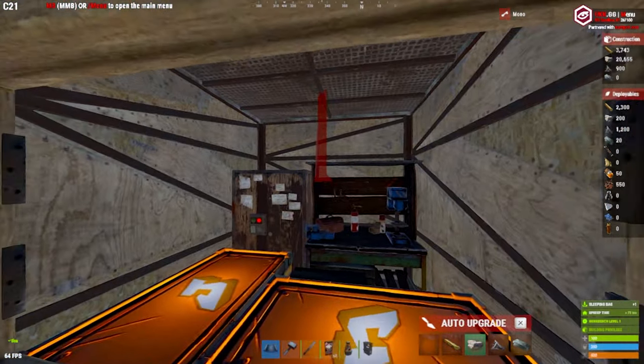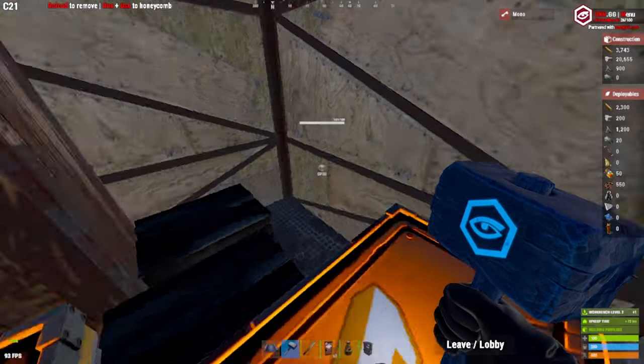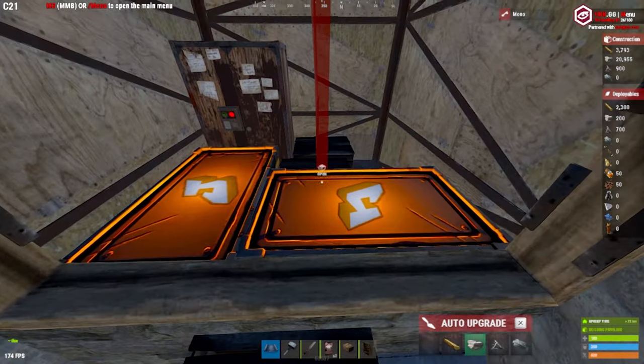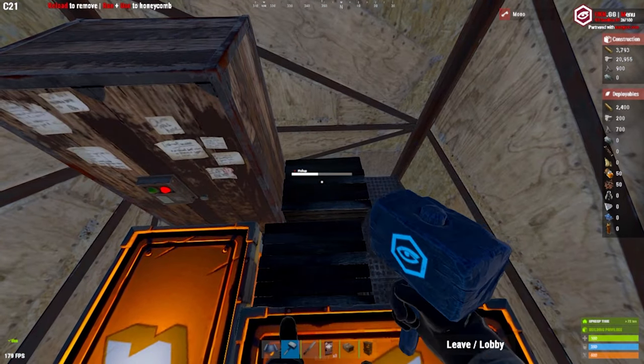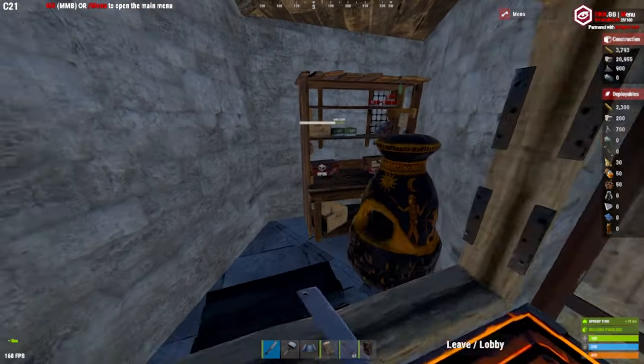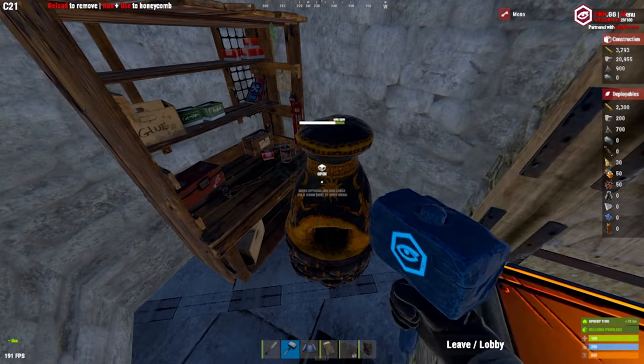Once we place down the walls, I tend to pick up the tier 2 workbench to bring it upstairs and replace that slot with a sleeping bag. Also a small box here will really help you for mobility through the window frame. And now the most important part - placing the triangle that will allow this bunker to work.